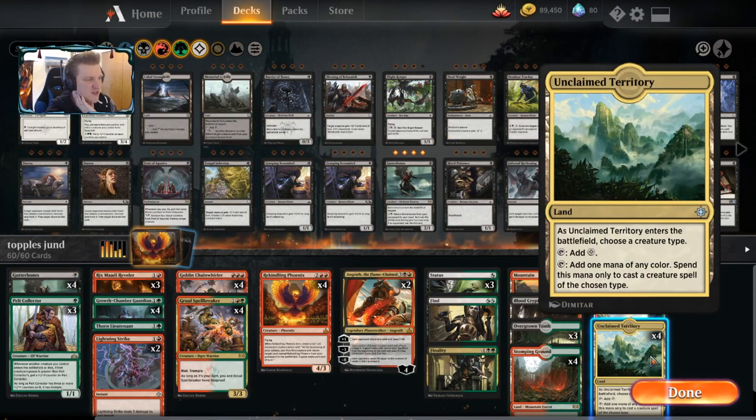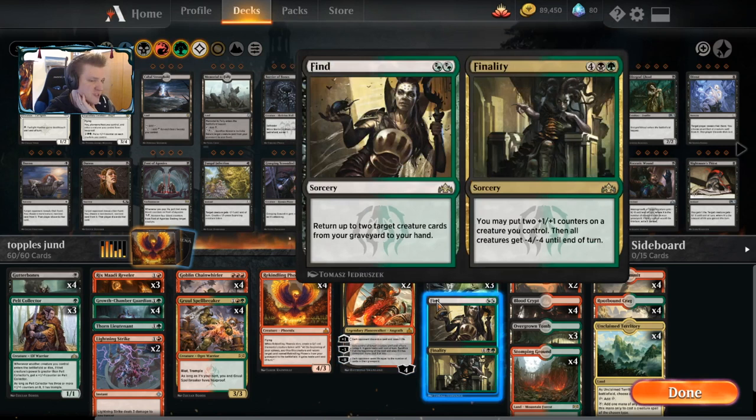When Unclaimed Territory enters the battlefield, you choose a creature type and add one mana of any color, which you can spend to cast a creature spell of that type. But CGB — all these different creatures: what type could they possibly have in common?